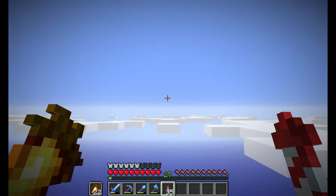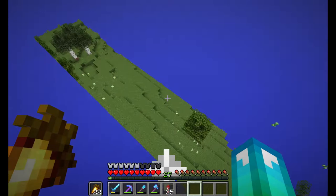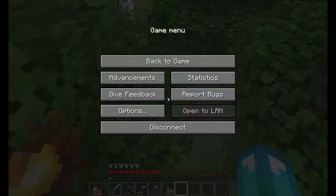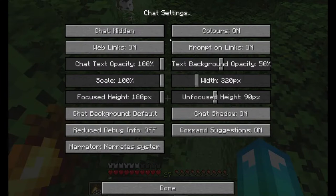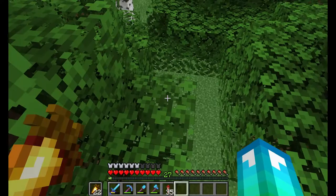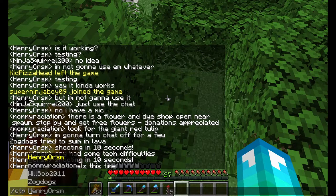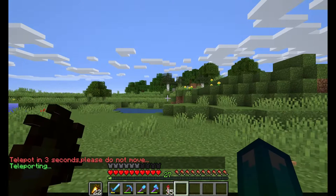Where is it? Where are you? Where did you go? I forgot. But when you go this way and wait — game menu, options, chat settings. Slash S — seven. Teleport in three seconds, please do not move. My seventh claim — I actually built a claim. Teleporting next to Bubba's Sky House.